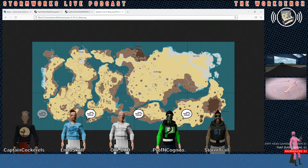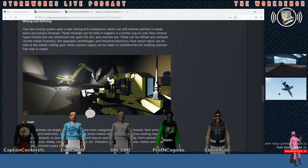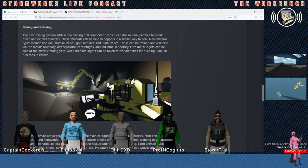Read that whole paragraph — it's new. Mining and refining: the new mining system adds a new drill component which can drill mineral patches to break down and extract minerals. These minerals can be held in hoppers in a similar way to coal. The new mineral types include iron ore, aluminum, gold, gold-rich dirt, and uranium. These can be refined and reduced via the metals foundry, dirt separator, centrifuge, and industrial laboratories. Pure metal ingots can be sold at the metal trading guard while uranium ingots can be taken to workbenches for building uranium fuel rods in career mode.